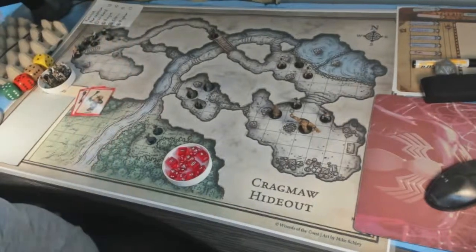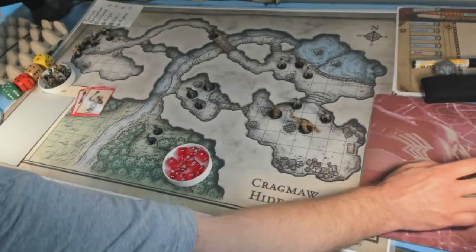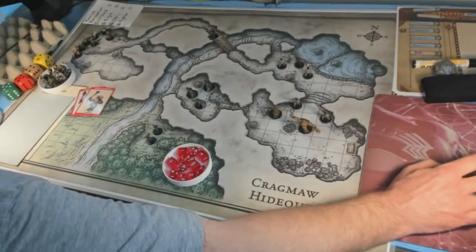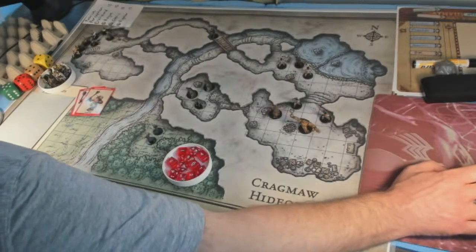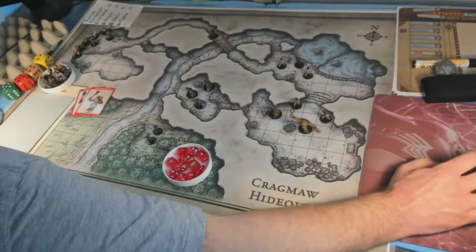Good morning everybody, welcome to another live stream. This is the Dungeon Master Lost Mine of Phandelver DM tutorial. We are continuing — this is lesson two, and I will be covering Cragmaw Hideout. I have some slides for you but we will go back to the dice, miniatures, and battle mat at some point when I start doing some demonstration. This is a new endeavor on mine, something I'm trying out, and I'm hoping it will get more people playing the game.